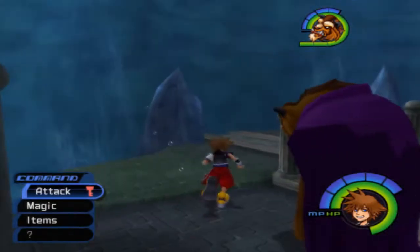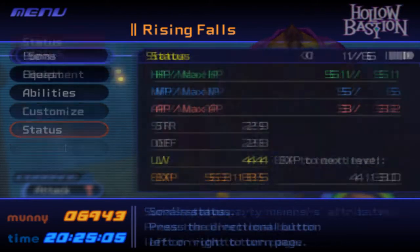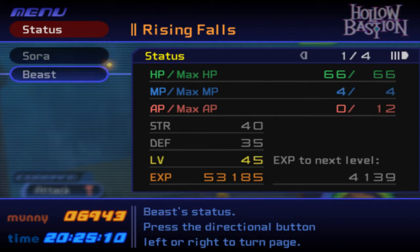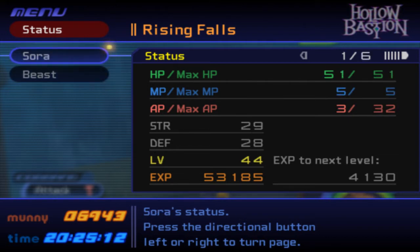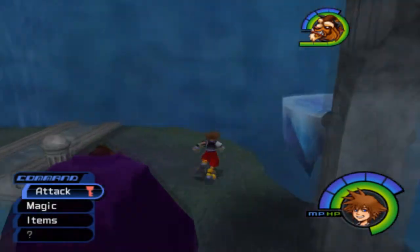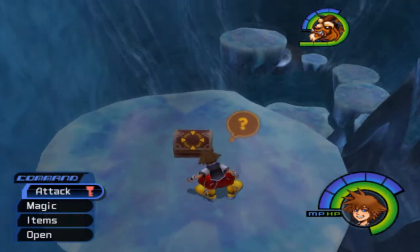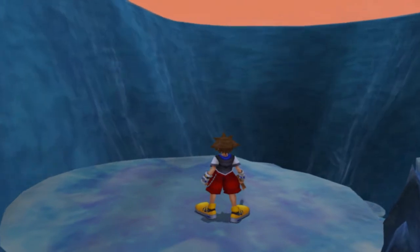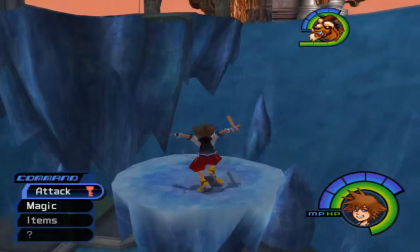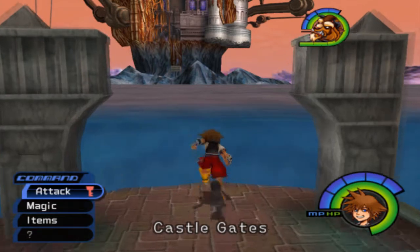So now we have Beast in our party. Beast is — well — beastly. If you look at his stats, he has more health than me, he's a higher level than me. I have 29 strength and 28 defense. He has 40 strength and 35 defense — damn! He has more than 10 strength on me. At least we can still open chests with this wooden thing. So we've got to go get the Keyblade back — that's the first thing.